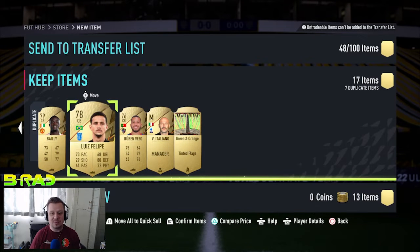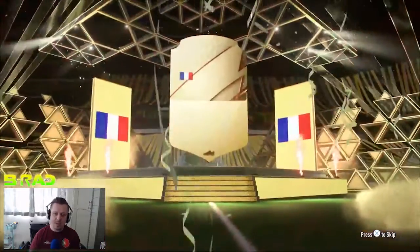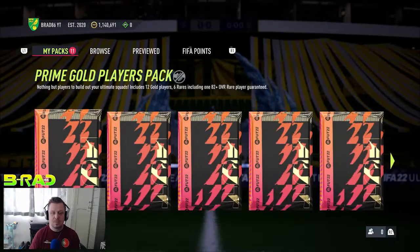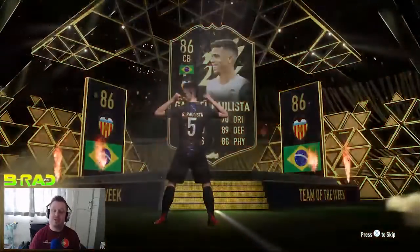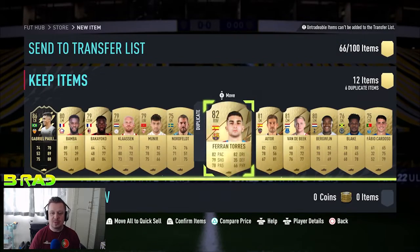Got another walkout — it's going to be French goalkeeper Hugo Lloris. We want to see French on our walkouts but we want to see Team of the Season striker, though we aren't doing too badly, so we cannot complain. We're on to the business end of the packs now — two 45k packs, then 50k packs, a 100k pack, and a 125k pack. Walkout inform: Gabriel Paulista, 86 rated in form — you cannot complain about that, it's good for SBCs.